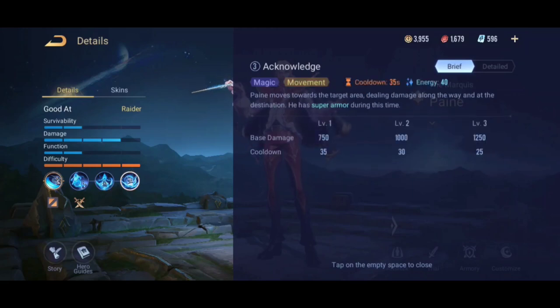The final skill — Ultimate: Pain moves towards the target area, dealing damage along the way. He has super armor during this time.